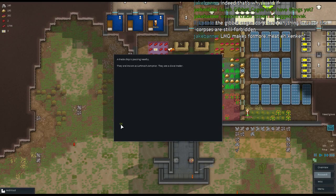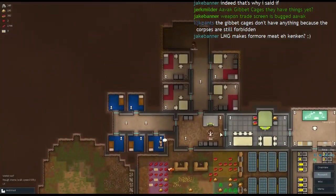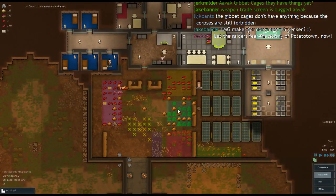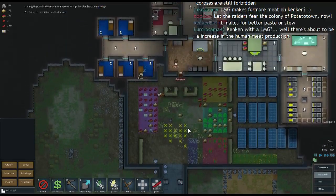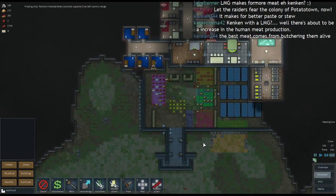Trade ship nearby — a slave trader. No. We may eat people but we do not trade in slaves. Still only a 6% chance. Maybe I should frighten them all — it's like a gibbet in there. But for now this will be okay.